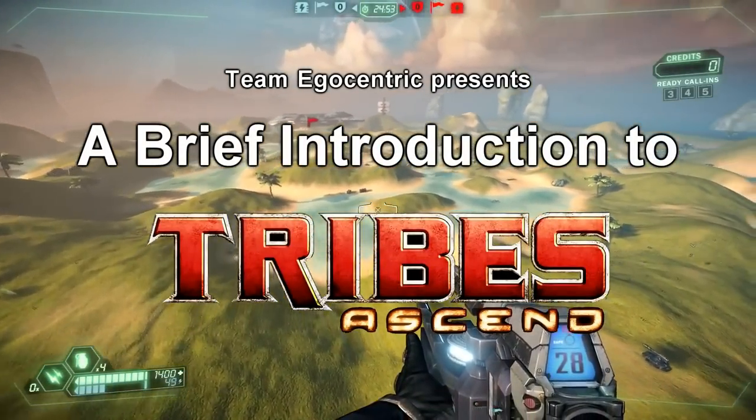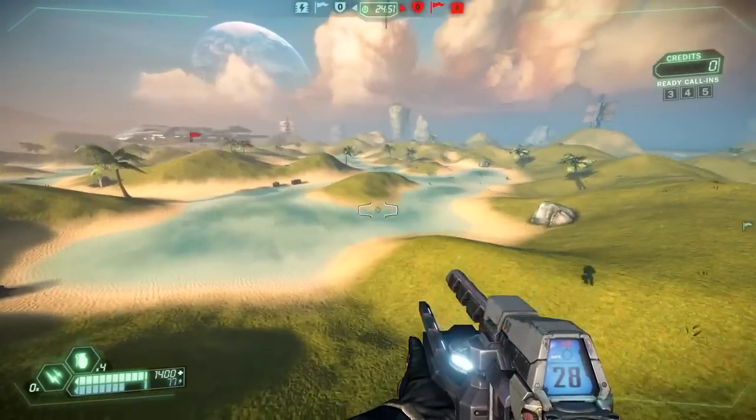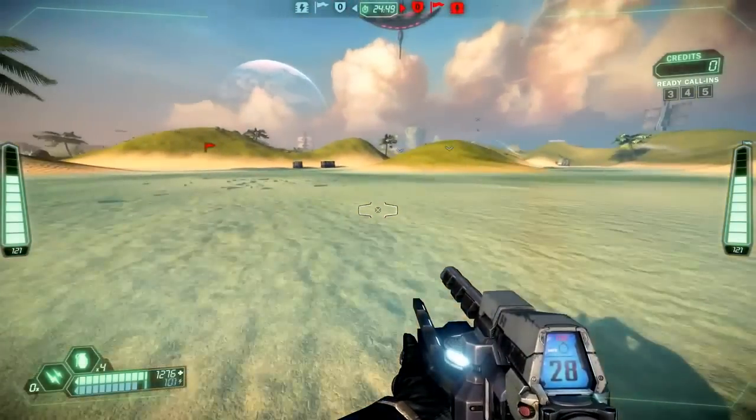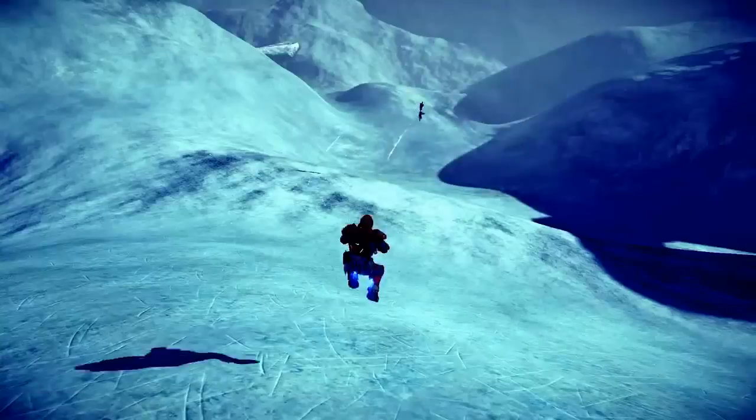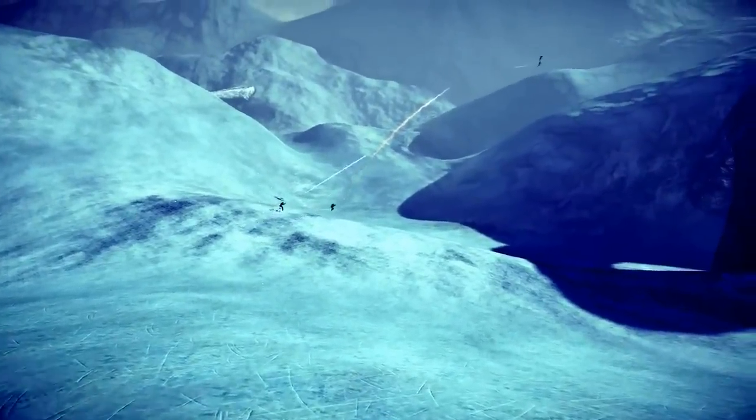Tribes Ascend is a high-speed, skill-based first-person shooter from Hi-Res Studios. In this sci-fi game, players are given jetpacks that let them fly through the air and anti-friction boots that let them slide effortlessly across the ground, known as skiing.